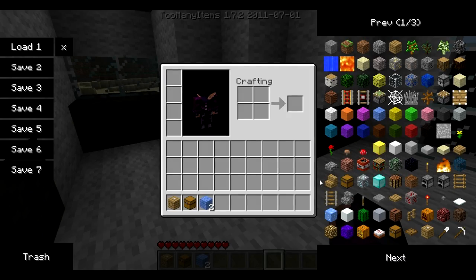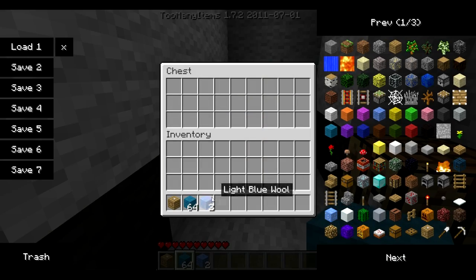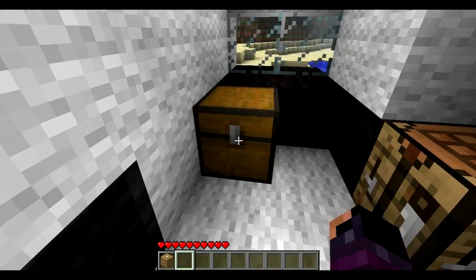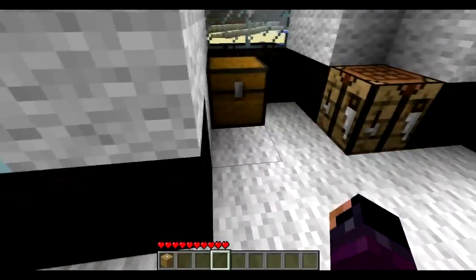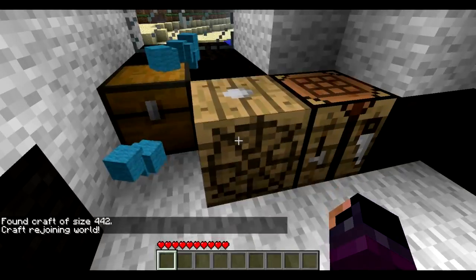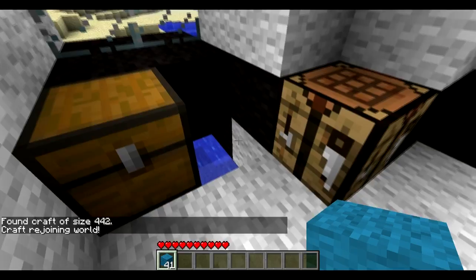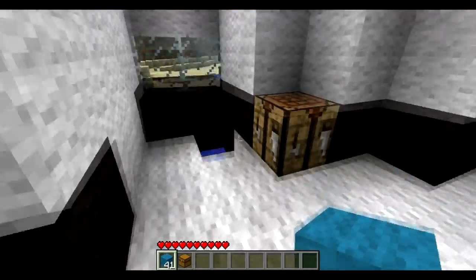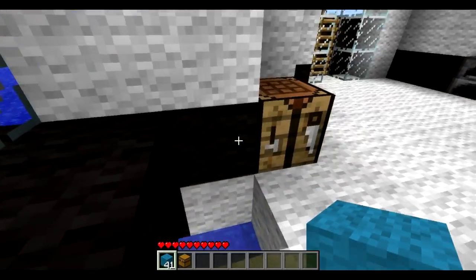I'll go ahead and make a chest real quick. Say I put an item in the chest — I'll put all these blocks in the chest. So these items are secured in the chest. And for demonstration's sake, I'll put it right here. See, the items fall out of the chest. So you really can't use chests on these ships.